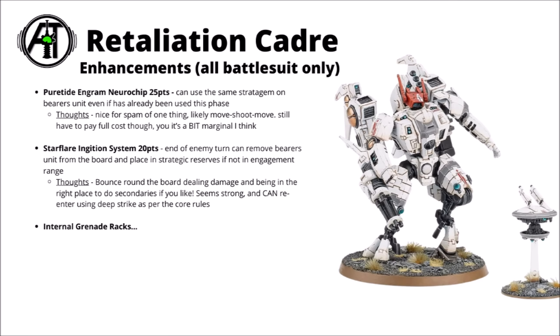Finally for the Retaliation Cadre there are four enhancements — all battle suit only, so they'll be taken on Enforcer or Cold Star Commanders. First up we've got the Pure Tide Engram Neurochip for 25 points. This allows you to use the same stratagem on the bearer's unit even if it's already been used this phase — nice enough to spam one thing. In this detachment you'd use the Torchstar Gambit on multiple units so you could have multiple units of jump-shoot-jump Crisis suits, though you still have to pay full cost for the stratagems.